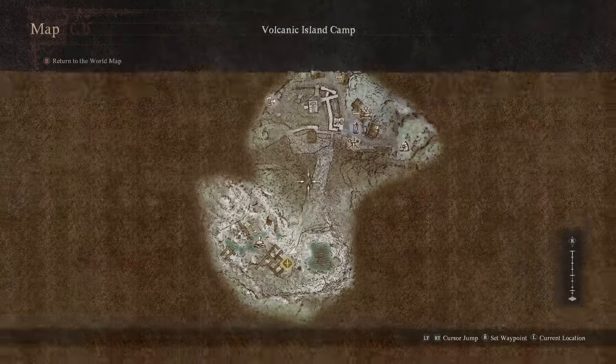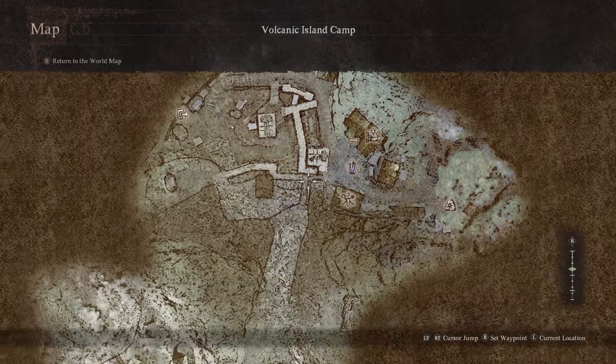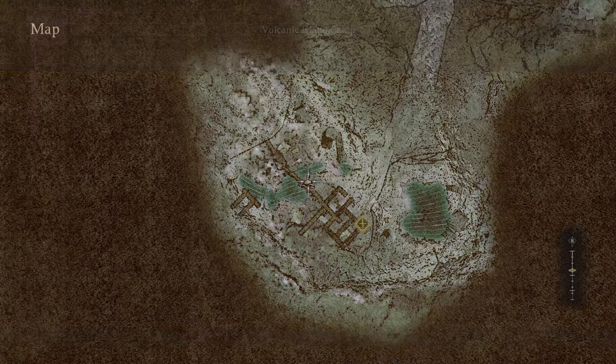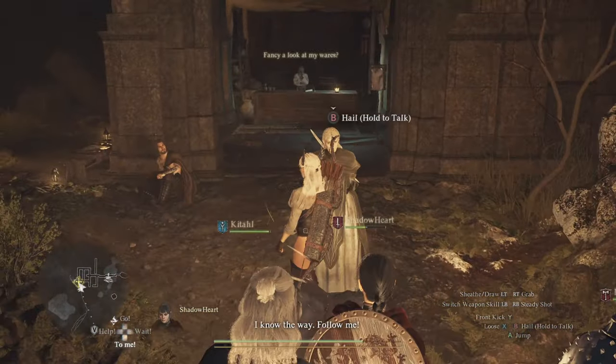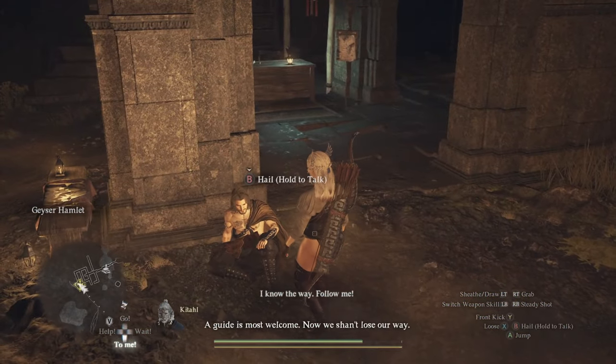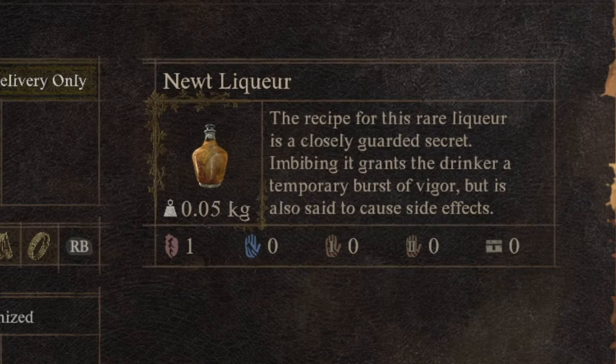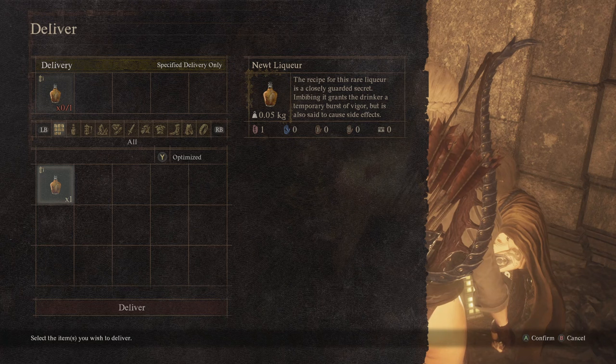So the first step to unlock Warfare is to get to Volcanic Island Camp, and then go over here into Geyser Hamlet. In Geyser Hamlet, there will be a dude on the ground — we need to talk with him and accept his quest. We need three liquors.